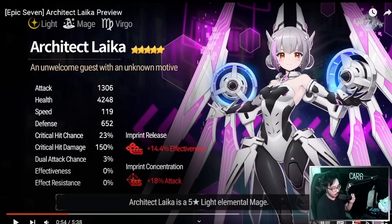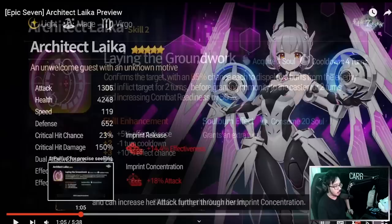Pretty cool background lore. There is a new Moonlight Theater. Here we go — we'll pause and take it from here. She's a five-star. As we saw already, Mage Virgo — they changed a few things in terms of the imprint based on earlier leaks and whatever. But here's the final product: Light Mage, with attack imprint and effectiveness. 119 base speed — remember, this is currently a speed buff if you play in RTA for the Frenzy mechanics. Let's quickly go over the skills.